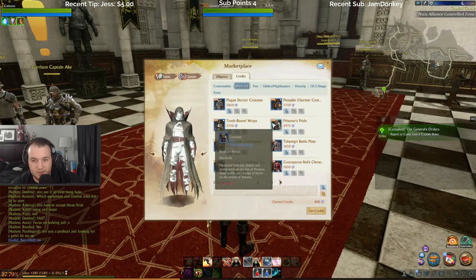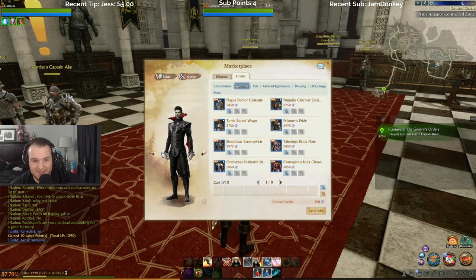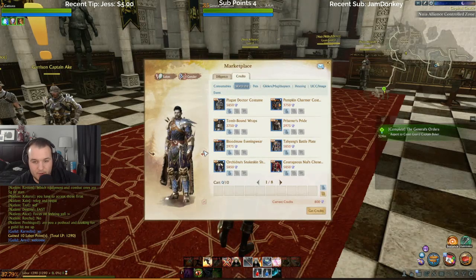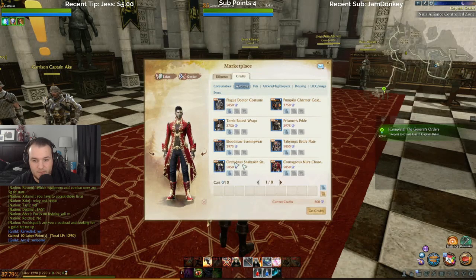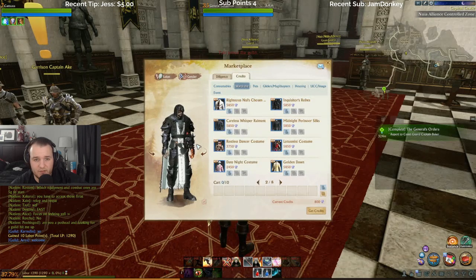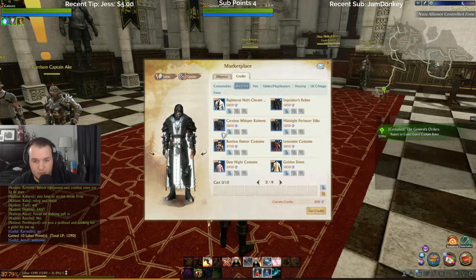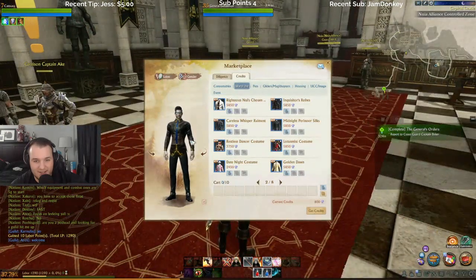That's a cool outfit — Prisoner's Pride. Kind of kinky — vampire-esque, that's cool. That's noble, sort of. That's pretty dope — actually a lot more noble. If I spend enough time in this game I'll probably get a cool outfit eventually. Maybe like one — I don't know if I could spend 50 dollars on this kind of nonsense.